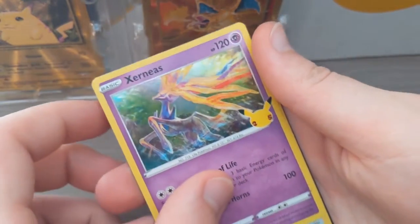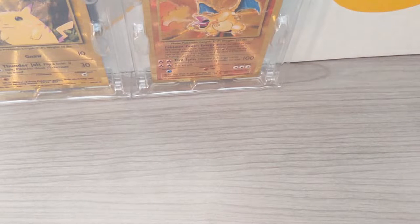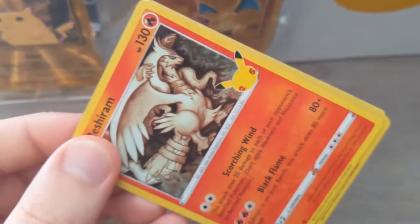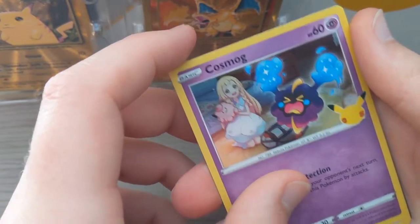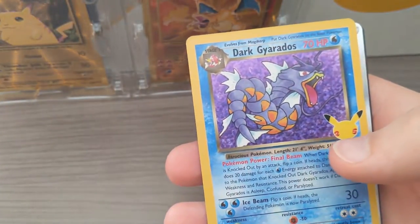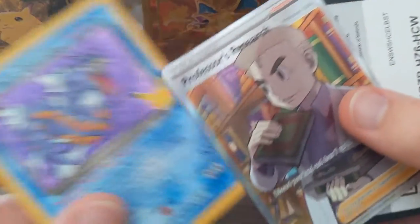Dialga, Kyogre, Xerneas, and Gallio — nice! I wonder why they don't have Giratina as one of the legendaries. They got Palkia and Dialga but not Giratina. I guess there are other side legendary Pokemon they don't include — maybe they just have the main ones from the main games. Reshiram, Groudon, Cosmog, and then Professor's Research.